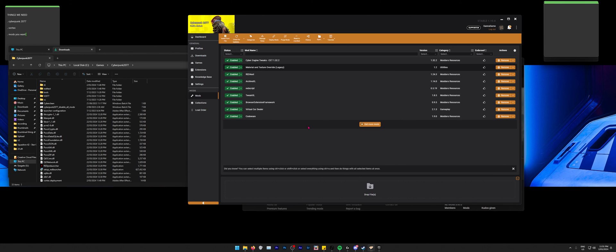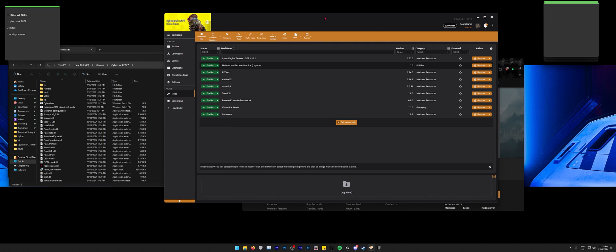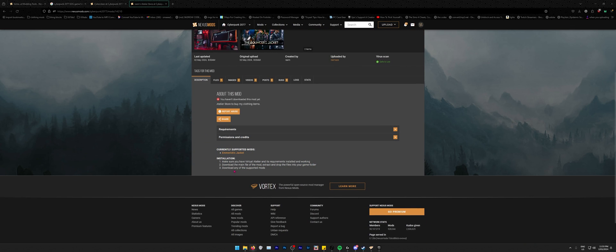Vortex is a safe way to install mods for Cyberpunk 2077. Cyberpunk is a pretty forgiving game — I loaded it without all my mods and it didn't punish me at all. If you did that with Fallout 4, you'd be in trouble. I truly hope this video helped. I covered how to install Vortex, Cyber Engine Tweaks, Codeware, and the other core mods. Always read the mod's installation section because it tells you exactly how to install it.